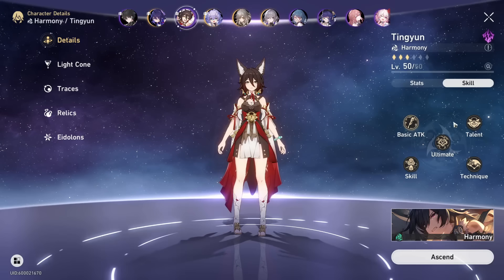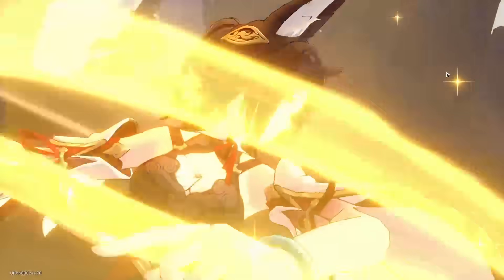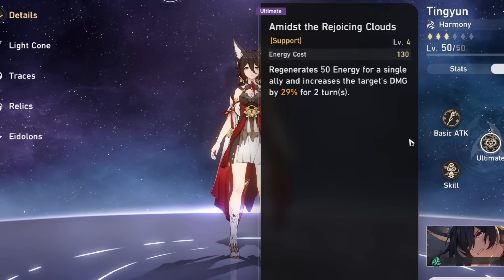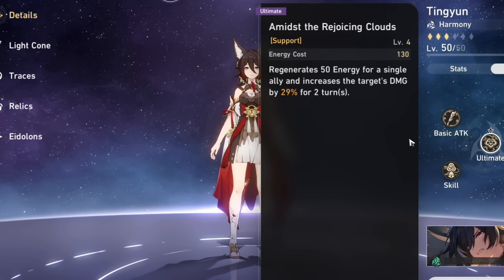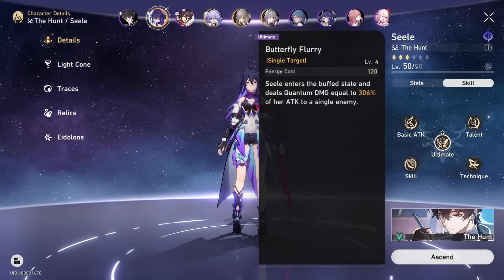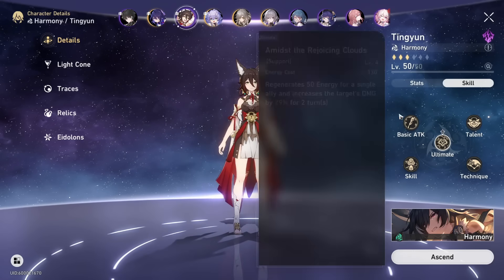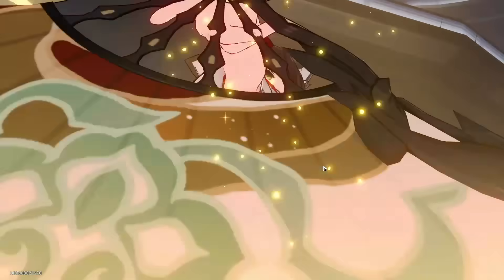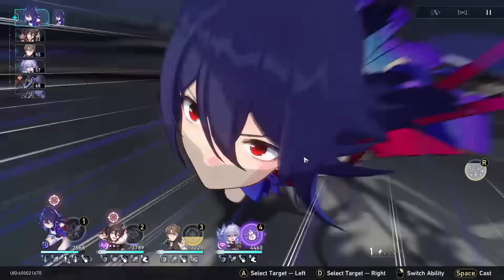Starting things off, what does Ting Yun do that's actually so good? Why is she so broken? Well, Ting Yun is a character who will buff your team significantly. This happens in a few different ways, notably her ultimate, which will not only give a big amount of damage to a single ally, but will also regenerate 50 energy for them. The energy cost of characters' bursts is not usually that high — around 100 to 130-ish depending on the character — so giving 50 energy can sometimes be like half of their energy.